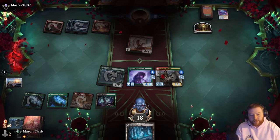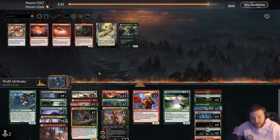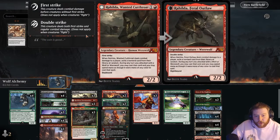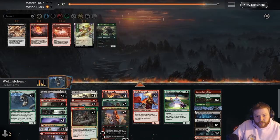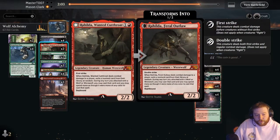I respect it. Against everything I saw there, maybe I like the Snakeskin Veil. This card Rahilda — I think that's how you say it — she's kind of crazy, she's like Robber of the Rich for werewolves.